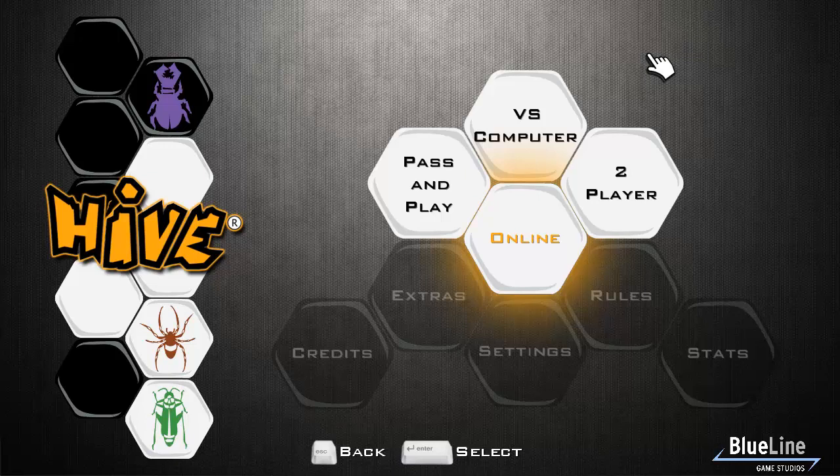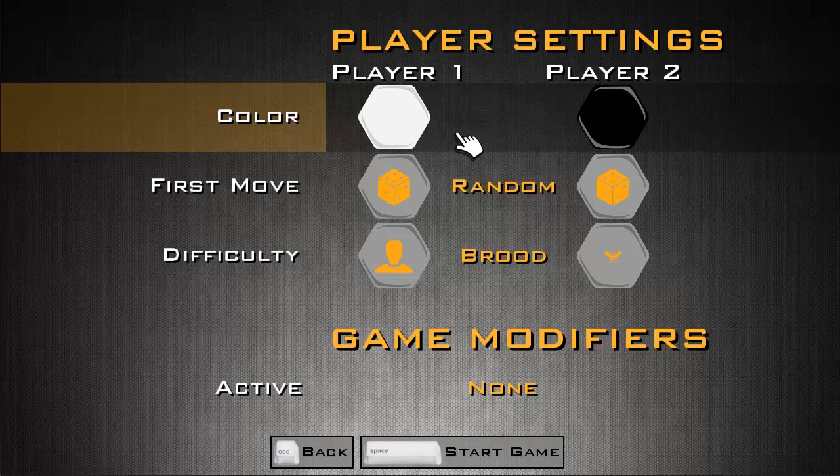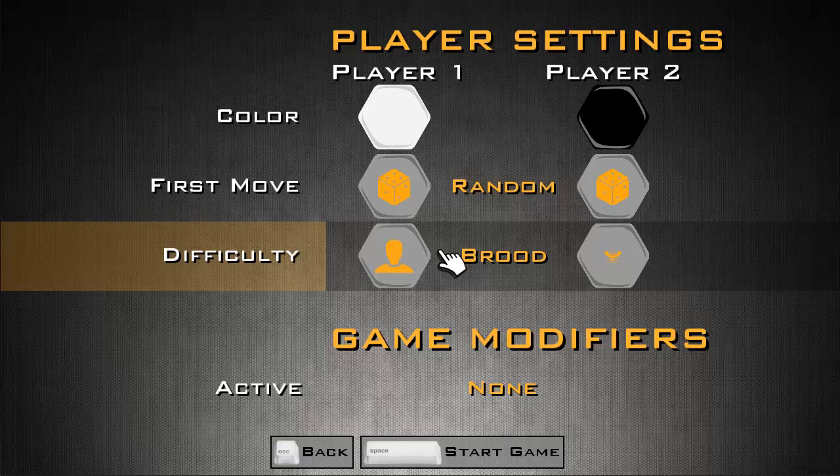The online has just started so people are just picking up on that, but I have had a few games online and that's terribly enjoyable. I'm going to be white, just so you know which pieces I am, and we'll have a random first move. Difficulty levels go from Brood all the way up to Hive Mind, and because it's a Steam game there are lots of achievements linked to difficulty and ways of playing. The achievements are really well done — they test your tactics, like using certain pieces or winning with so many pieces. I've really enjoyed going through those.